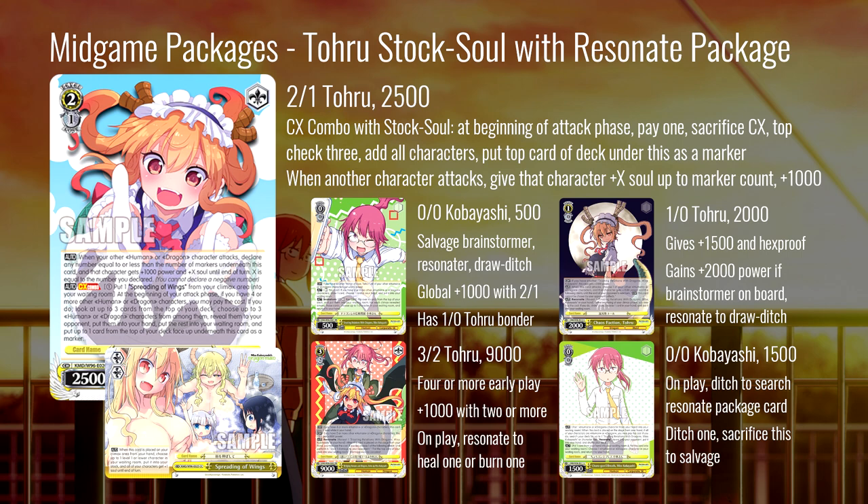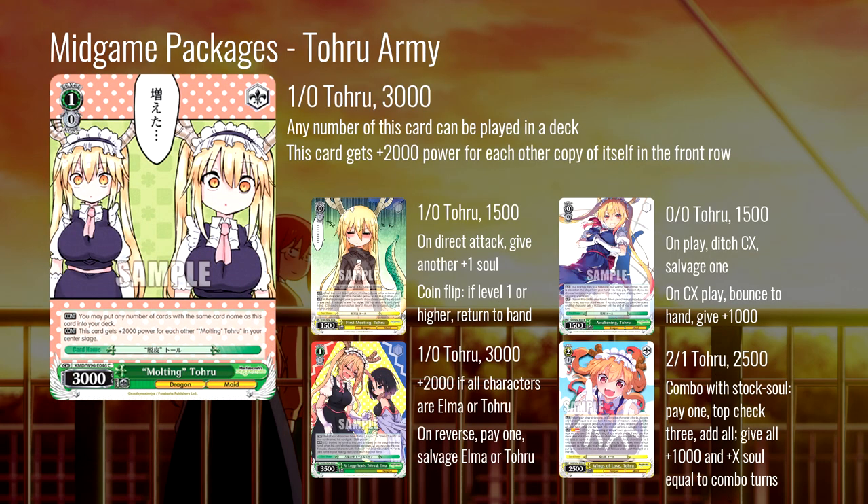I think there is a place for this package, but I don't think this is the way the kobayashi deck wants to be played — even if you're in the eight-choice list and already running yellow. I don't think this is necessarily the play. The two-one Toru is interesting and I like how it works with the salvage brainstormer, but the rest of the resonate package just isn't worth the deck space and hand space you have to concede to get everything out of it.